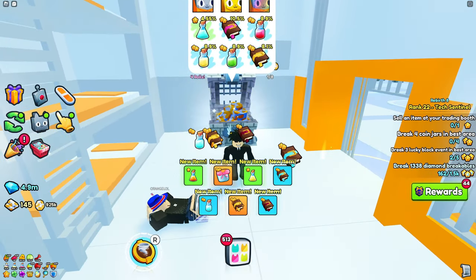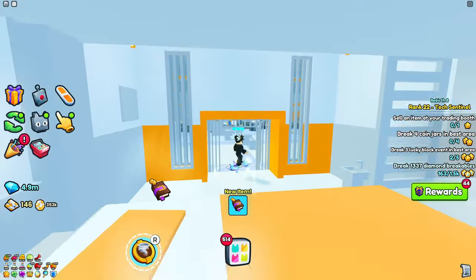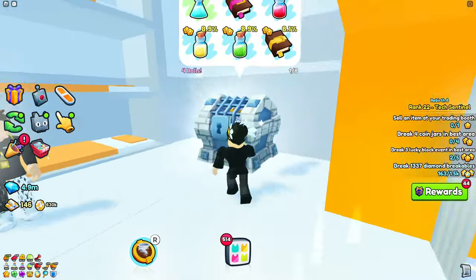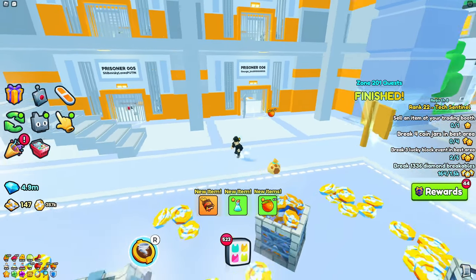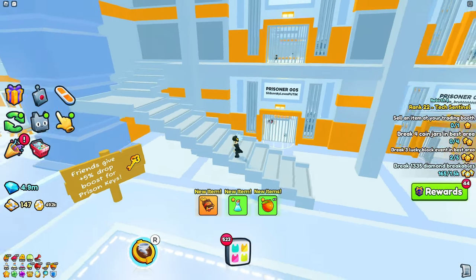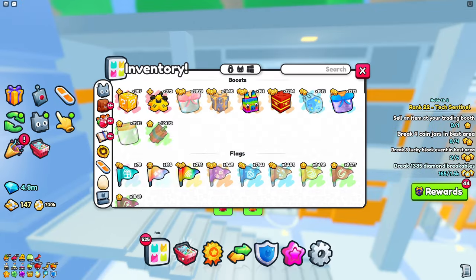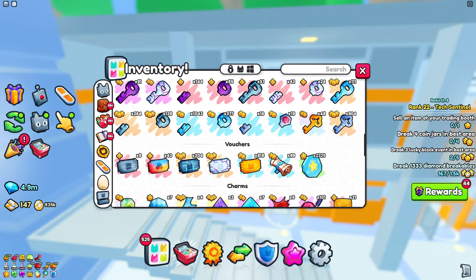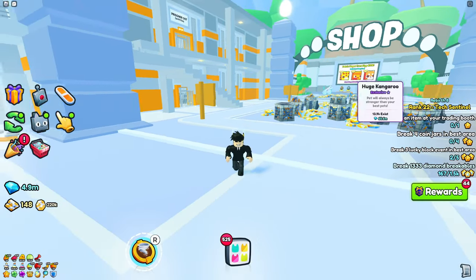This is going to be an extremely easy huge until they probably nerf the chances, because it's really easy to get a huge from here. As you can see, 6.4K people own it, which is actually not bad — but it might be because prison keys are just hard to get to begin with. If you actually have a lot of prison keys, start opening them. They're untradeable anyway, as you can see, so you can't do anything else apart from opening cells. That's what I recommend — hopefully you get a huge in no time.